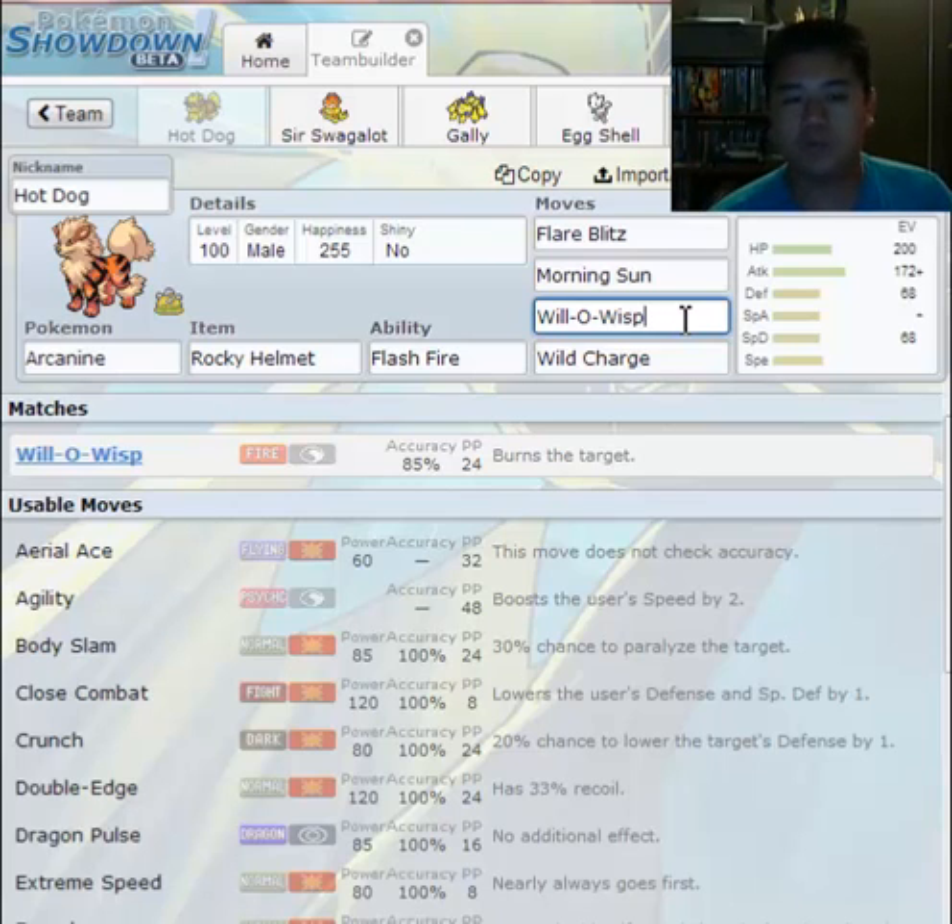Will-O-Wisp is significant for two reasons. First, it gives residual damage every turn. Second, it cuts your opponent's physical attack in half. If you're not competitive, you might not know this until you run into, say, your Garchomp being burned and suddenly it can't KO a Manectric in one shot with Earthquake anymore. Will-O-Wisp cuts your physical attack in half — that's just how it is.